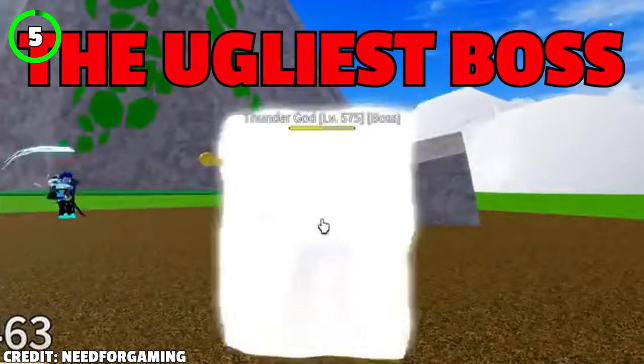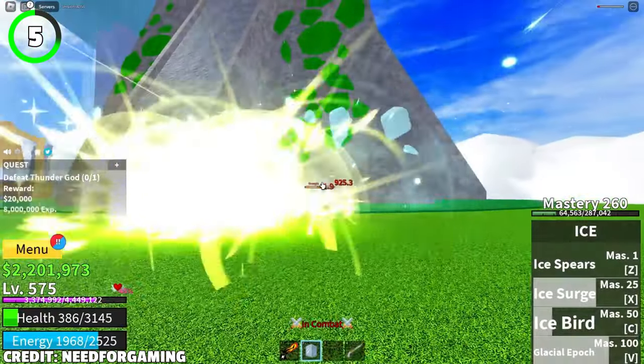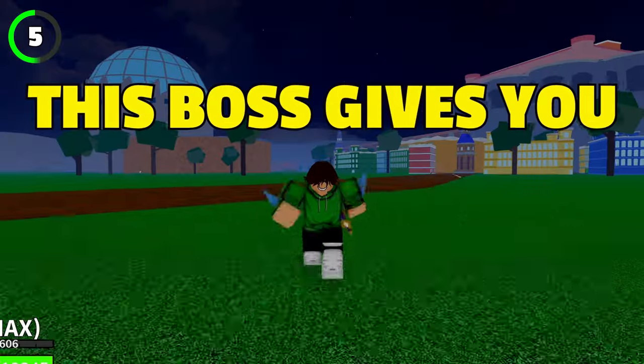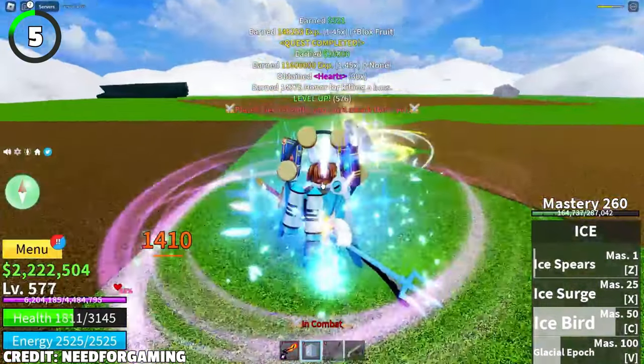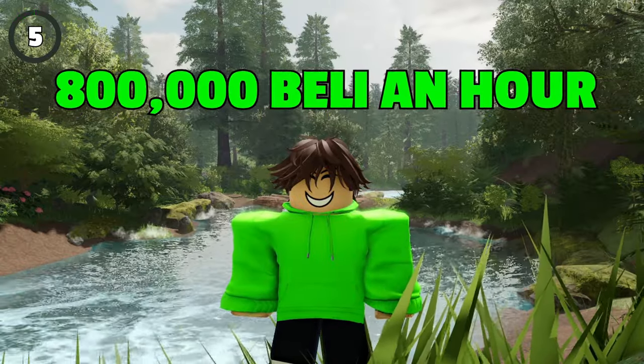Thunder God is definitely the ugliest boss in the first sea. Thunder God spawns every 10-15 minutes and has close range stunning moves which do quite a good amount of damage to players around his level. This boss gives you 20k belly and has 2 times less HP than cyborg, meaning you can kill him in a minute or a minute and a half depending on the damage you deal. By server hopping Thunder God, you can expect to make 800k belly in an hour.